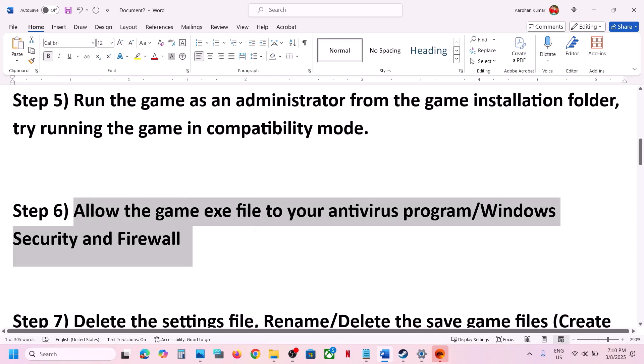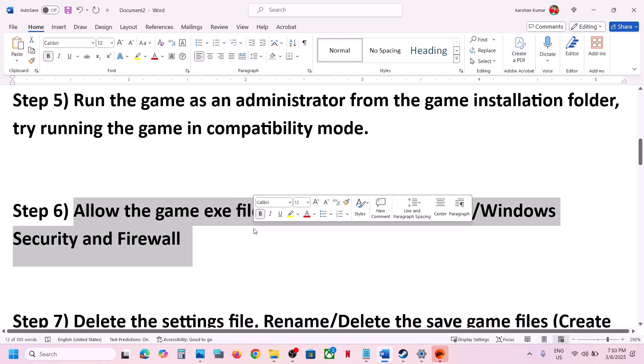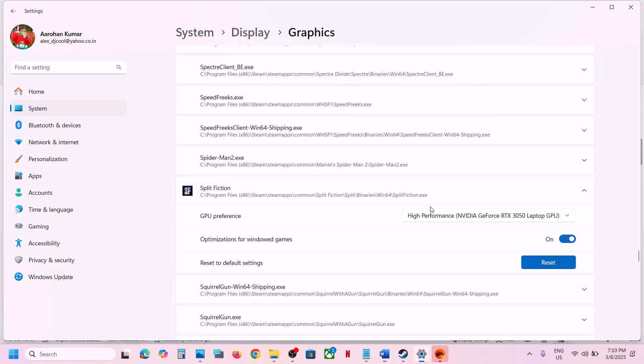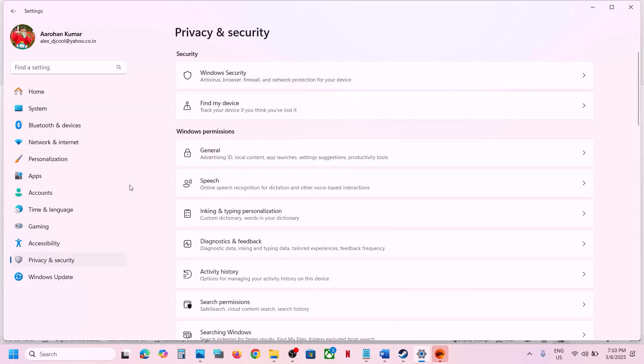The next step is to allow the game exe file in your antivirus program. If you have any third-party antivirus like Avast, Norton, Bitdefender, or McAfee — whichever antivirus program you have — allow the game exe file. If you are using Windows Security, open Windows Settings and go to Privacy and Security (Windows 11) or Update and Security > Windows Security (Windows 10).